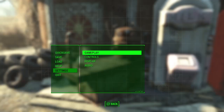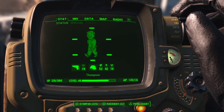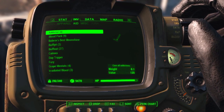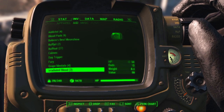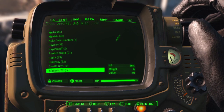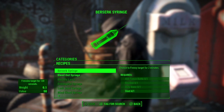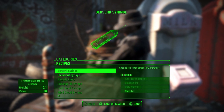I am on the current update 1.3.47 and to show you I have no syringes in my inventory right now. As you can see I have the requirements to make this one but not this one.